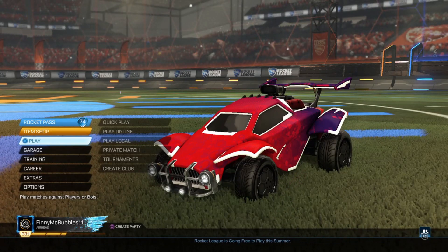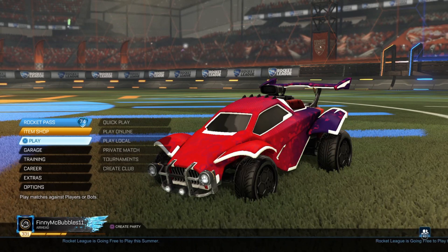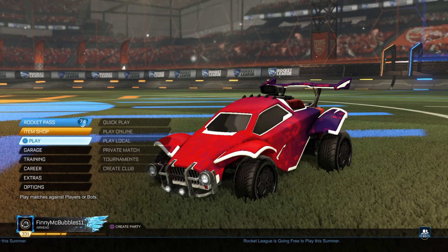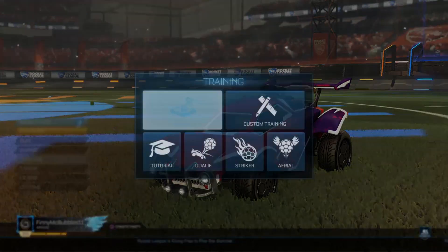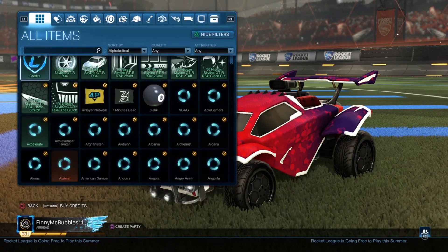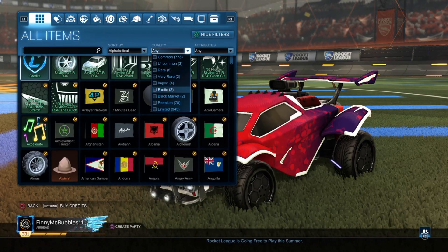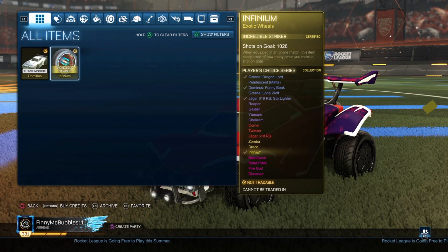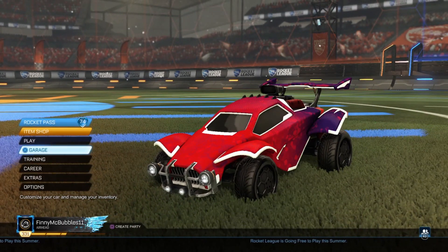The second thing we're going to look at is the certification of an item. There are many different certifications you can find, and the best one being Stryker. I actually have one Stryker item — unfortunately it is not tradable though — and it is a non-painted Infinium. Stryker tends to increase the value quite a lot, as you can see: Incredible Stryker, as I've used it quite a bit.